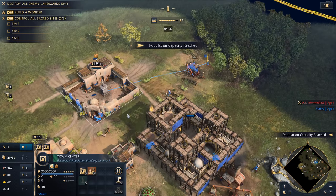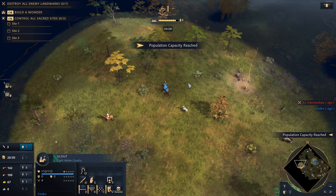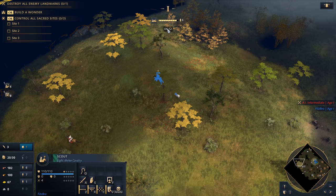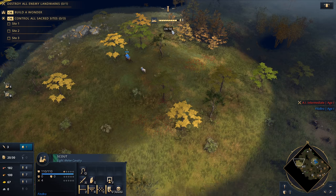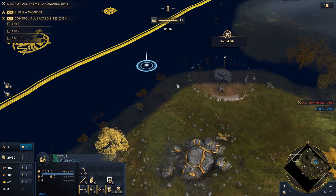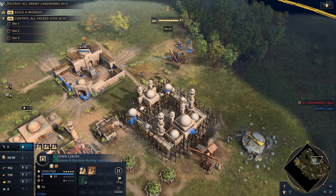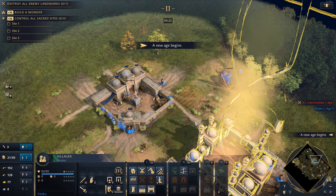We're doing pretty good with our macro right now. I should have enough wood to drop that blacksmith the second I hit the next age — we're going to age up just before the four minute 30 second mark. Now's a good time to be scouting your opponent and seeing what they're doing, because this can influence what military building you put down.